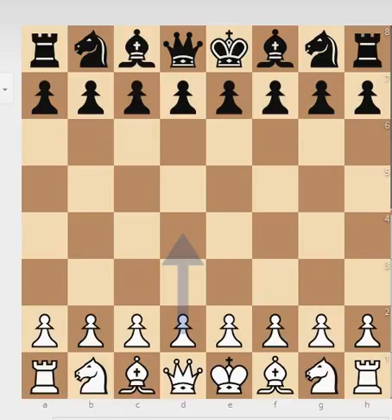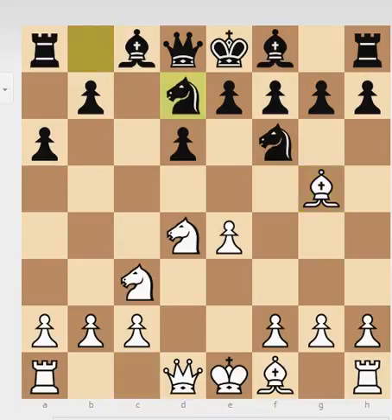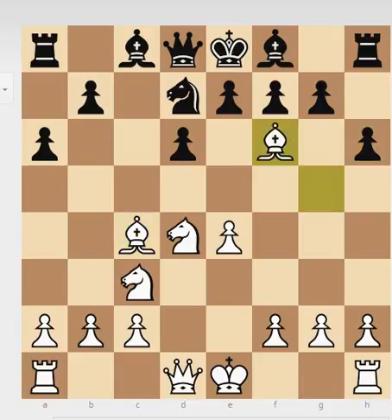We see the normal open Sicilian, the Najdorf. Here another popular move — Tal plays Bg5. You can play Bc4 or Bg5. And here Bilek played his Nd7. This is a popular line. And here Tal plays Bc4, going for the usual setup. White exchanges here, and you see the reason why Black played Nd7 — he wants to recapture on f6 with the knight and avoid doubled pawns.